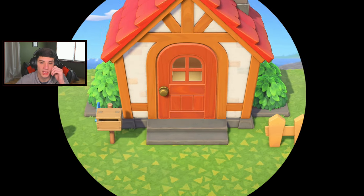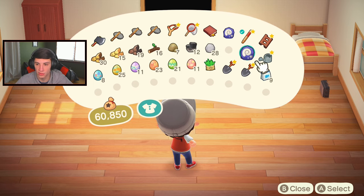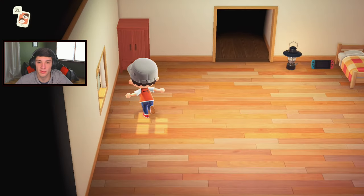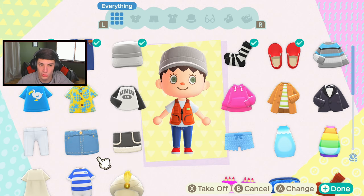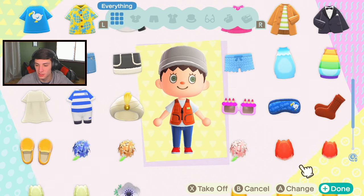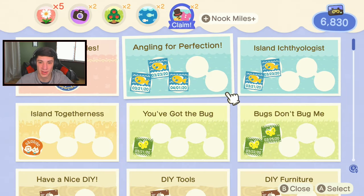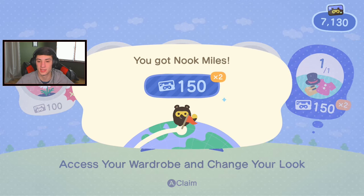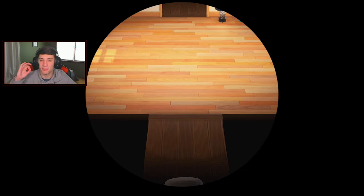I might just change my wardrobe real quick to get the extra nook miles and finish that quest. Look at all this space we got — there's so much room for activities! I'll change my socks — can't even tell. Styling baby! I love the fishing vest — it's tight and nice. There we go — change my wardrobe, built skis, 300 miles. That's nice! The Nook Miles Plus program is where it's at — just keep looking at the mission and doing them. They're simple, easy, and they stack up.